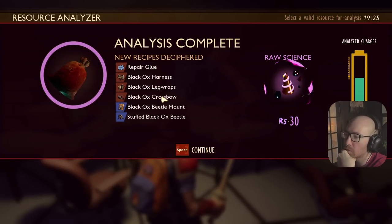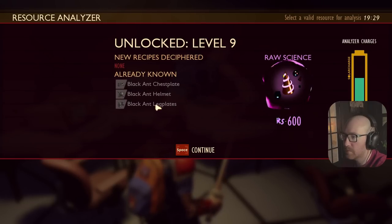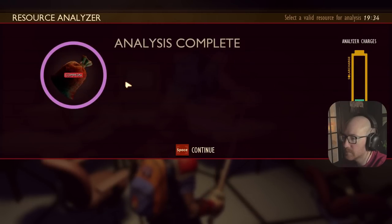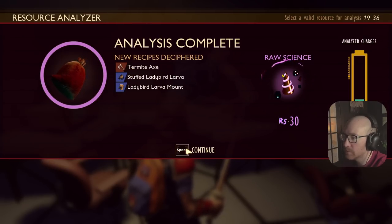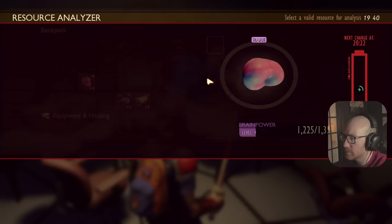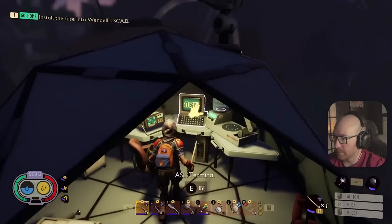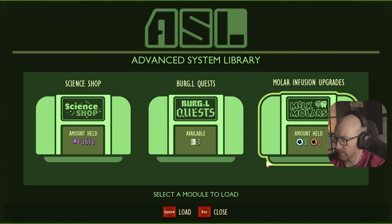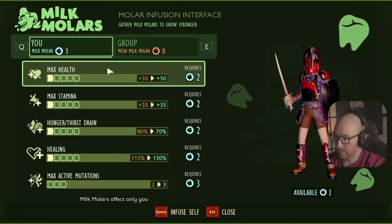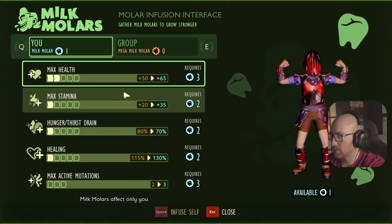Come down here — now we can analyze our things. Black ox: black hawk's harness, crossbow — you didn't give me the one thing I needed. Okay, new recipes deciphered. Tough gunk... termite axe! Okay, there we go — I do need to know how to make that. Termite part, termite chompers, spicy shard. Let's do the gum — gum partition. And the ASL terminal — oh, I got three milk molars! I forgot about that. Should we do more max health? I think we do more max health. Or we can do max active mutations — go from two to three mutations.